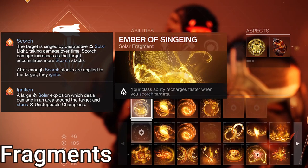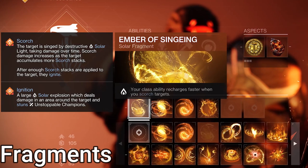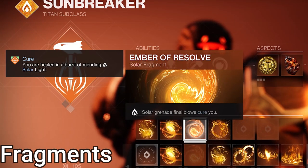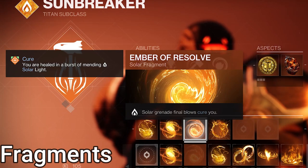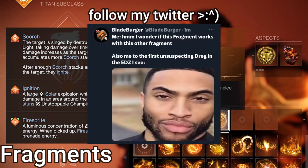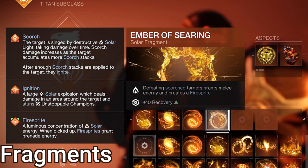For fragments: Ember of Singeing — class ability recharges faster when we scorch targets. Even if we kill an enemy with a pocket fireball, they're still scorched, so this works. Ember of Mercy — reviving an ally gives restoration to you and that ally; we don't care about that part, but fire sprites also give restoration with this fragment when we pick them up, in addition to the grenade energy they give. Next is Ember of Resolve — grenade final blows cure you. I've had a lot of moments where I've thrown a grenade point blank, and this fragment saved me from dying — very good for grenade-based builds. And last but not least, Ember of Searing — defeating scorched enemies grants melee energy and creates a fire sprite. This does work with our pocket fireballs; I tried it on a random dragon in the EDZ, it made both a fire sprite and a sunspot, so it works. The melee energy we don't care about as much since we have Throwing Hammer.